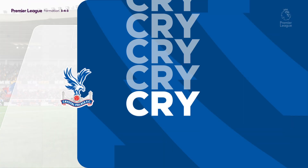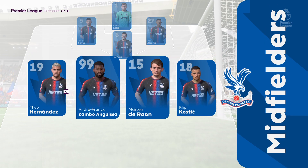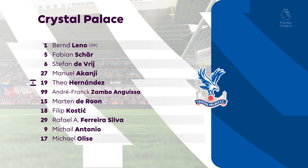This is the Crystal Palace line-up. Bernd Leno is in goal. Stefan de Vrij plays alongside Manuela Kanji in the centre of defence. Filip Kostic plays with Rafa in the wide attacking positions, and they go with a single striker leading the line.